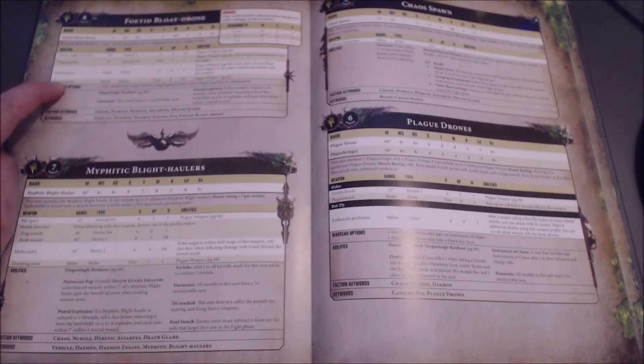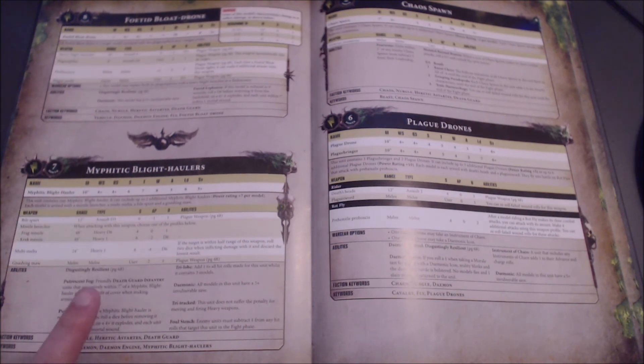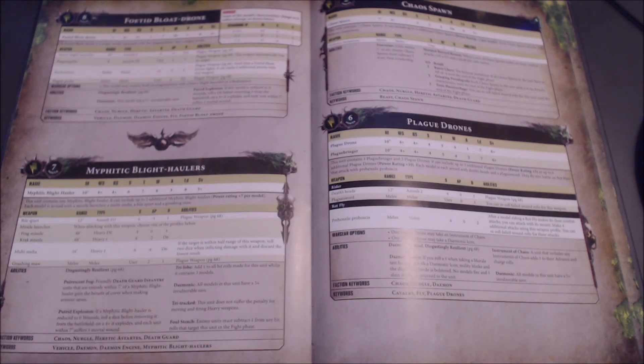The bloat drone and hauler are both absolutely amazing — I ended up buying four bloat drones and three haulers. I'll save the Great Unclean One resurrection mechanics for another video. Anyway, thank you all for watching — I hope that was helpful and informative. Leave any comments or questions in the comment section below, and I'll see you next time for Part 4 where I'll be talking about the Elites.